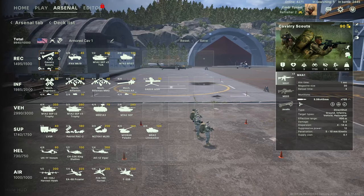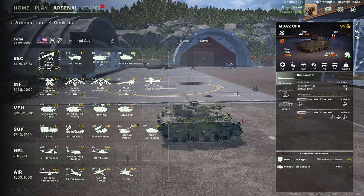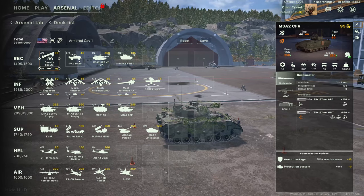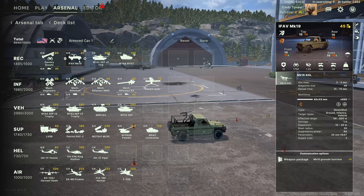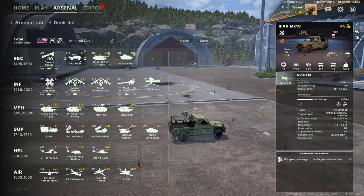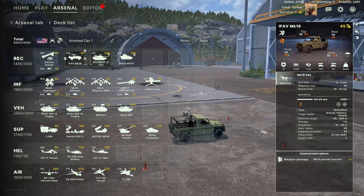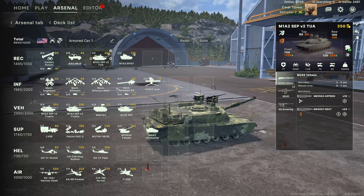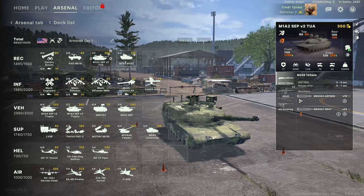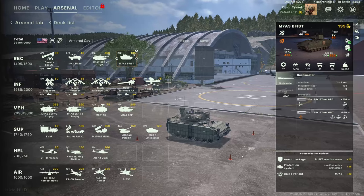We don't have all the pieces yet because we only have half the specializations, but we're going to try and see what we can make work. To start off with our recon, we have some Cav Scouts backed up with the Bradley, upgraded with the reactive armor just to keep them in the fight longer. Cav Scouts are a small team fitted with a javelin, so they don't have a lot of infantry power. Next up we have the standard IFAV fitted with a grenade launcher. We've got 3 of those. Then we also have the Scout M1A2 SEP V2 Abrams — we're bringing that one.